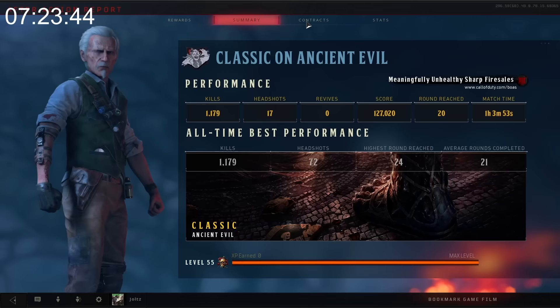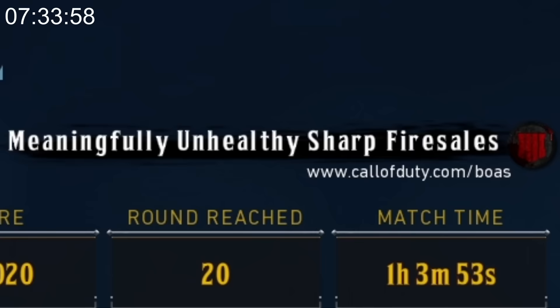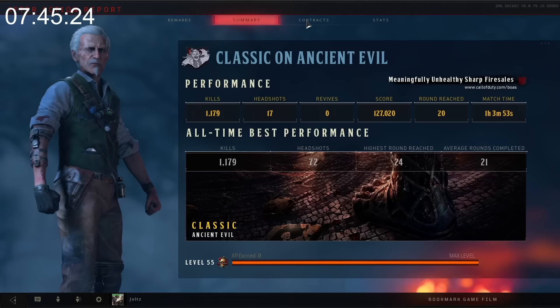In BO4, Treyarch released a system called the BOAS, or the Black Ops Authenticity Stamp. This system gave you four random words tied to any given Zombies match, which if you would enter into Call of Duty's website, would display all of your stats from that game. This was a pretty nice system and really helpful for world records, but unfortunately, Call of Duty shut down the BOAS system on their website. With that said, the game will still give you a four-word code to track your game, so I guess they just forgot to take it out of the game.